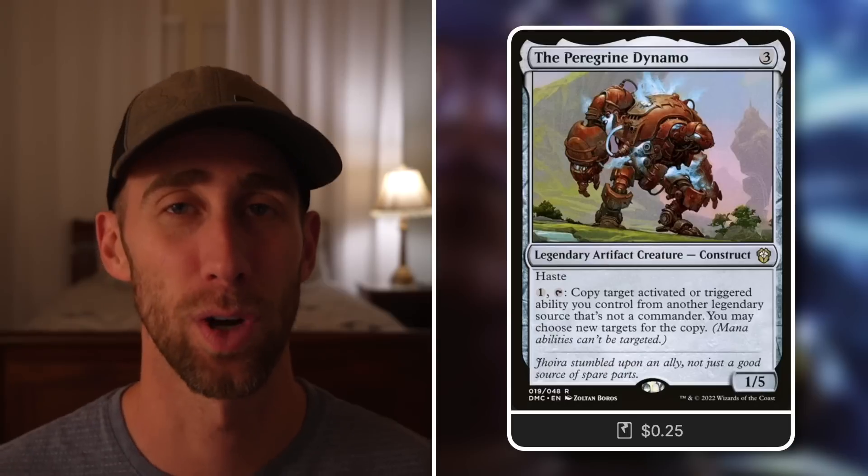Crown of Gondor: equipped creature gets plus one for each legendary creature you control. Whenever a legendary creature enters under your control, if there is no monarch you become the monarch. And when you're the monarch, you draw a card — a great way to keep getting the monarch again and again while pumping a creature a lot. Lorth of the Healing House: a one-drop human cleric that taps to untap another target permanent — great for ramping, or tapping to untap two target legendary creatures, which can be absolutely massive. The Paradox Dynamo: pay one, tap to copy target activated or triggered ability from a legendary source you control that isn't a commander. We've got an absurd amount of legendary sources for this to take advantage of.